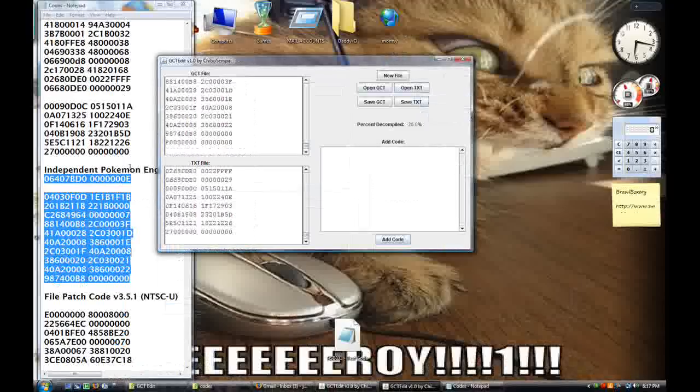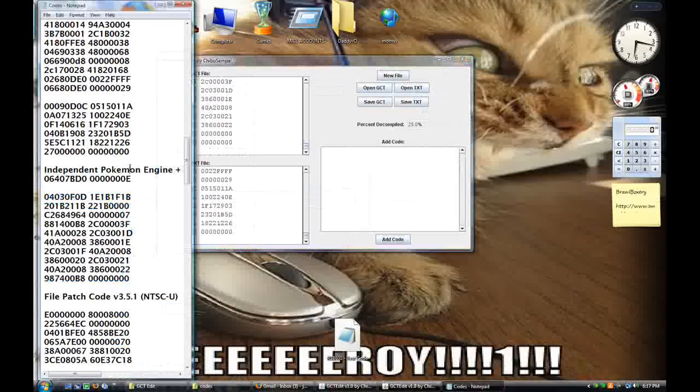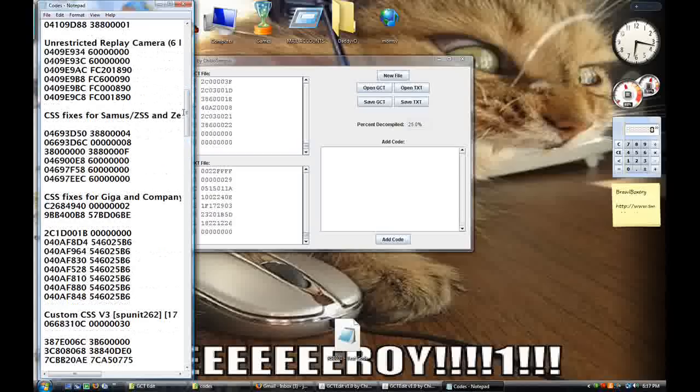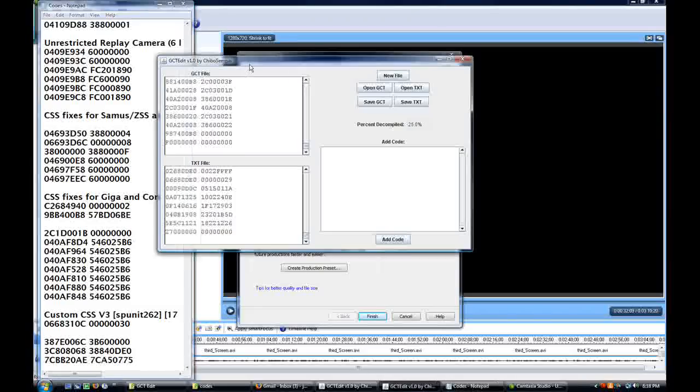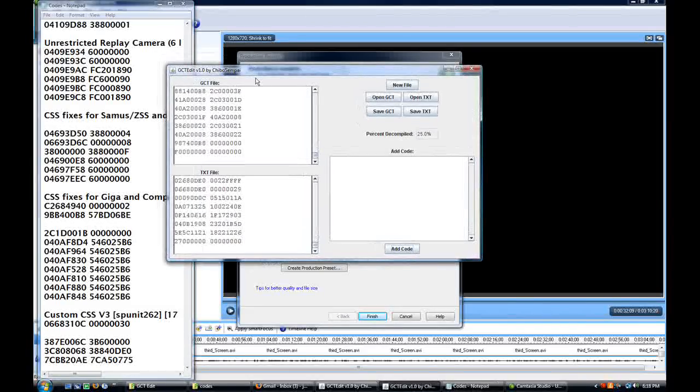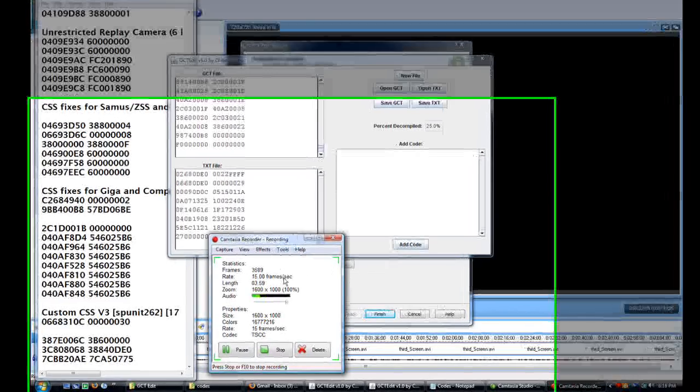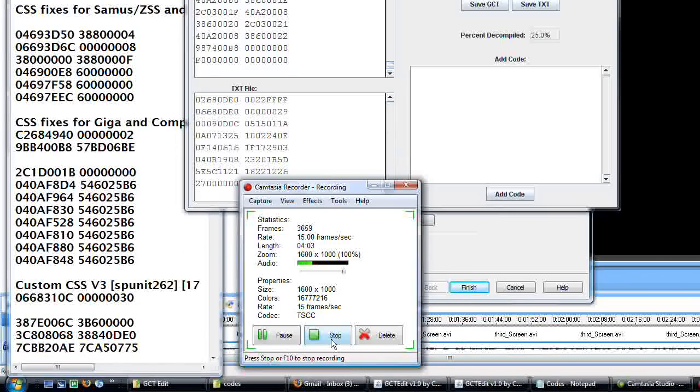There you have it — right now we have a great custom character selection screen with a bunch of new characters. It looks really good. It includes Zero Suit Samus, Sheik, and the three Pokémon, so that's five extra characters. That is all you need to do for a great custom character selection screen. I hope you enjoyed watching this — tune in, I'll be making one more, probably the most important one. I should have done that one first.